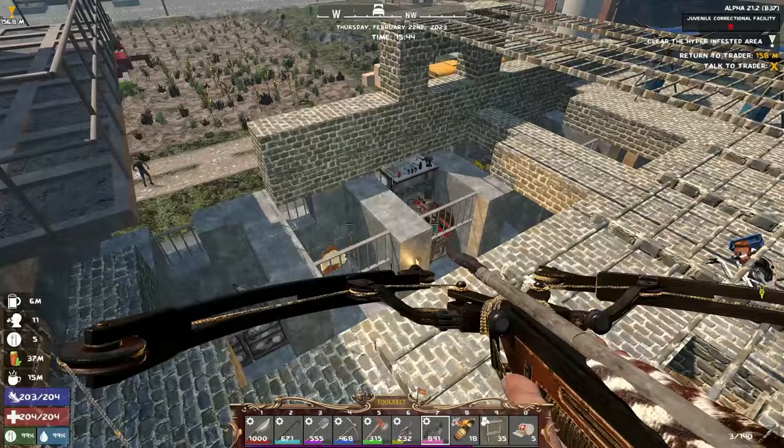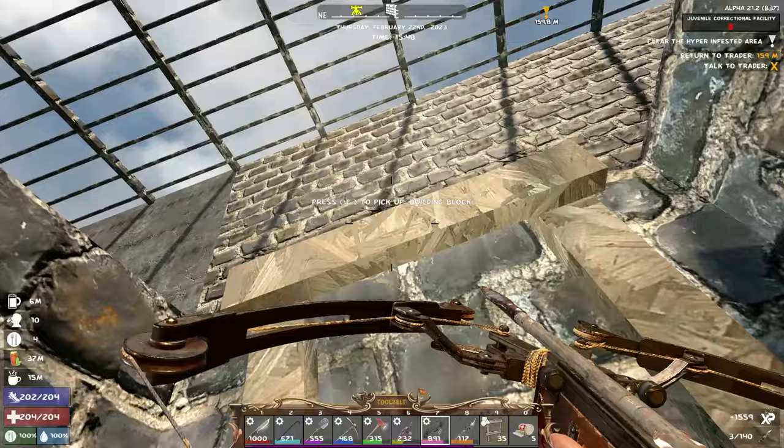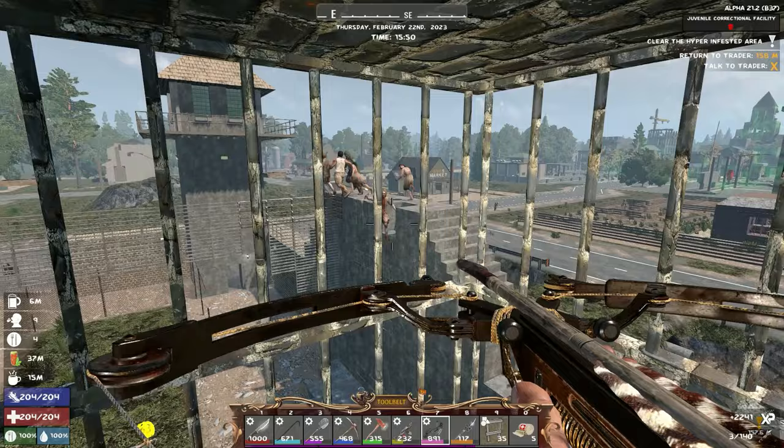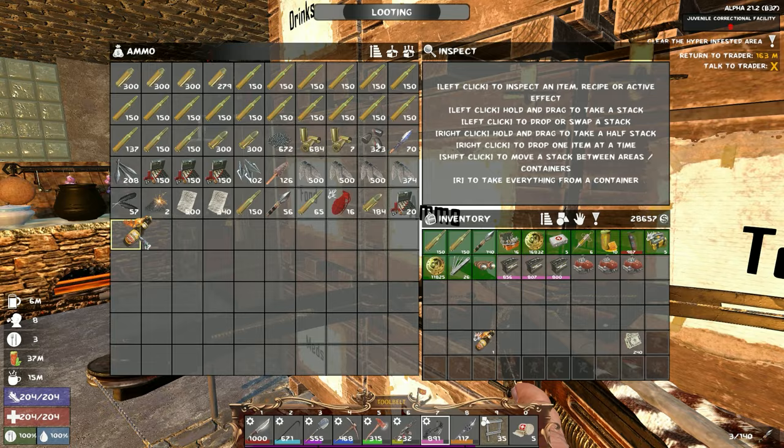I knew when I felt that much lag that it couldn't just be a normal spawn — and nope, it was not. Some of these zombies are tough though, they don't just burn from the first molotov. Let's use one more. I almost forgot — did I have the right weapon in my hands? I don't think so — I have to kill zombies with my bow for the quest. I don't think I had the bow in my hand when I was burning them.